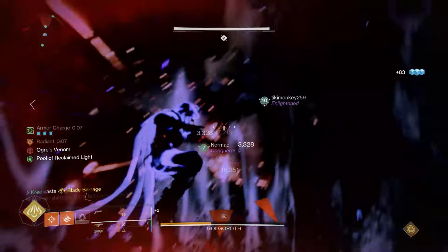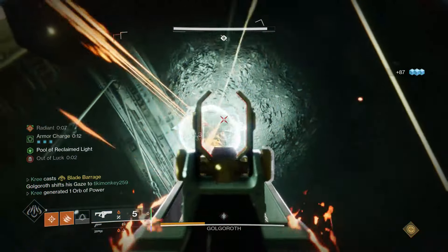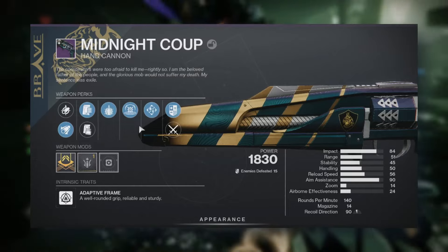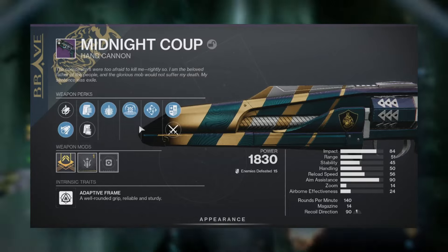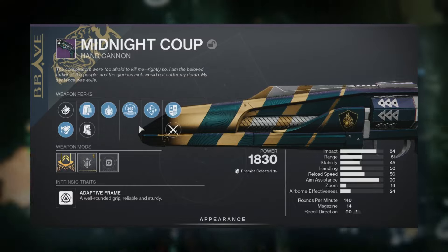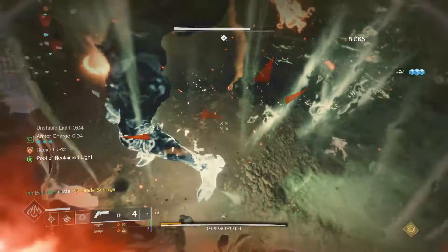Another raid weapon being reprised is the Succession. Of course, the Midnight Coup — we knew this was going to be here. It has Firefly and Kinetic Tremors, which is pretty dope, and Midnight Coup also gets Explosive Payload in the third column, which is really awesome. Midnight Coup is back and it's gonna cook.